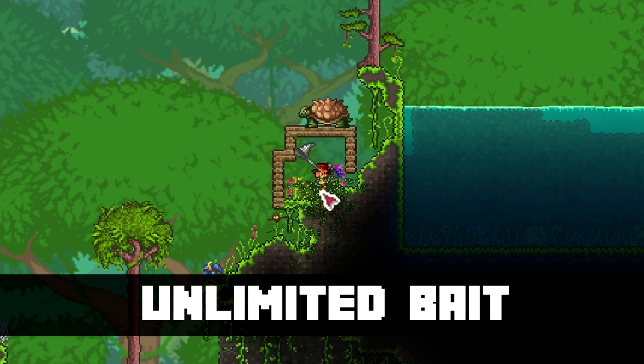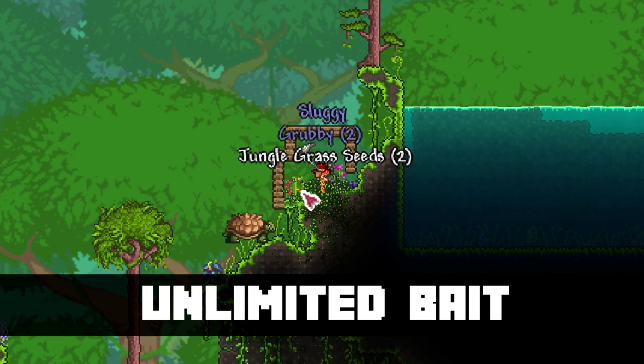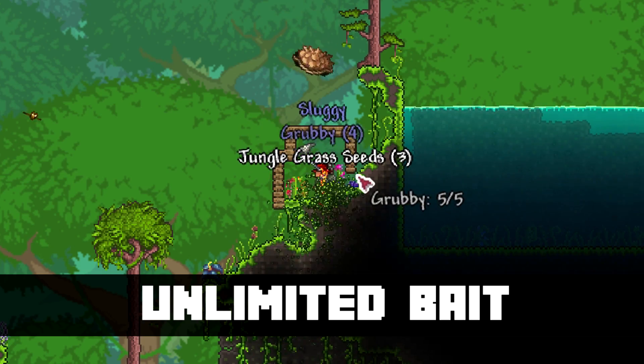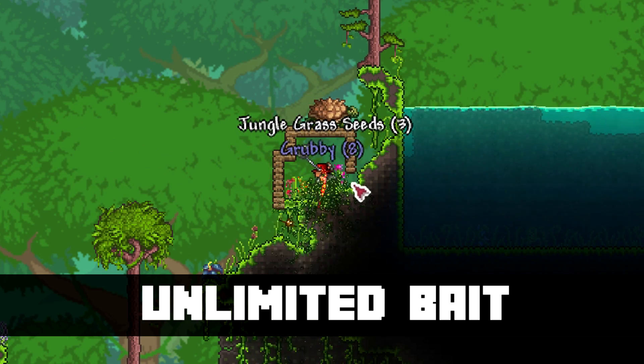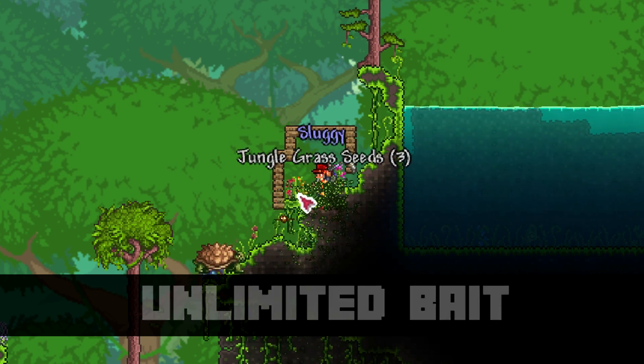This is extremely useful for fishing and will save you running around the world breaking flowers just to get bait. This one is also great because it doesn't require much effort and can be done at the very early stages of the game, since all you need is the boots, a flare gun, and a bug net.